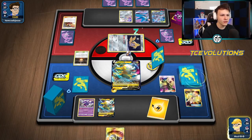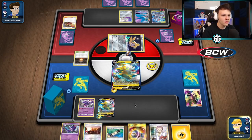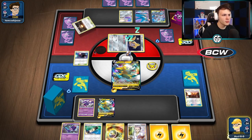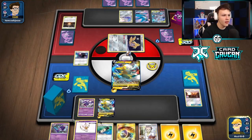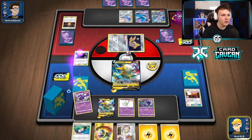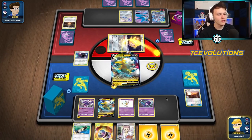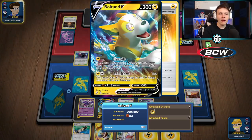I'm gonna go ahead and Cynthia this back into the deck because I could draw a Speed Lightning Energy for the turn instead. That's definitely more ideal. Acro Bike now, get the Ultra Space, discard another Lightning. Ultra Space into play — let's get ourselves another Poipole to work with. Got a lot of Naganadel coming out now. Here we go, charging up — going to Electrify two energy into play, just here and here.